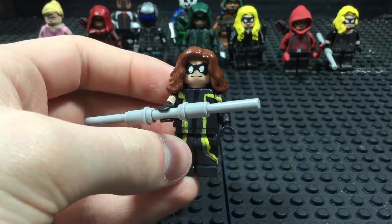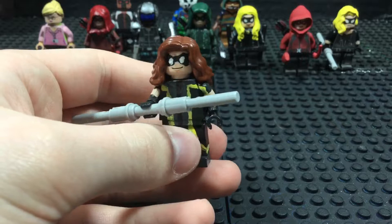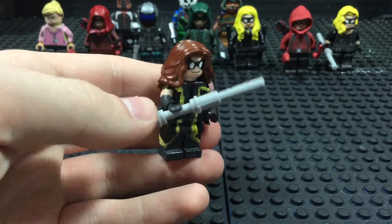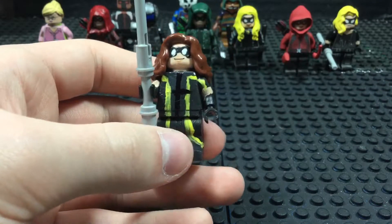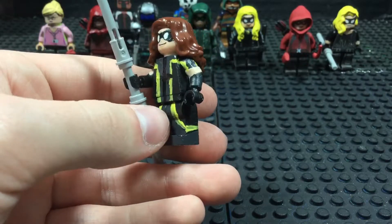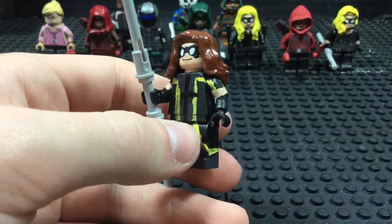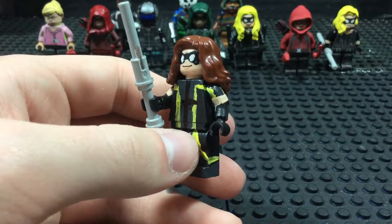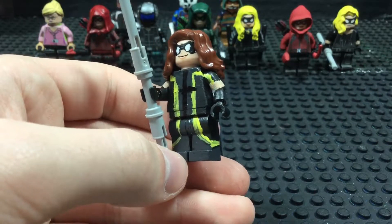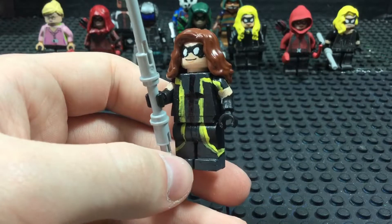Next up is our latest Black Canary, or Black Canary 3 — Dinah Drake. She's currently carrying on the mantle of the Canary. This minifigure is actually one of the two minifigures in this whole showcase that is completely hand painted. I originally was going to wait until we got a clearer view of Dinah's costume in Season 6, but after looking at an animated version of how it would look, I decided to just hand paint this.